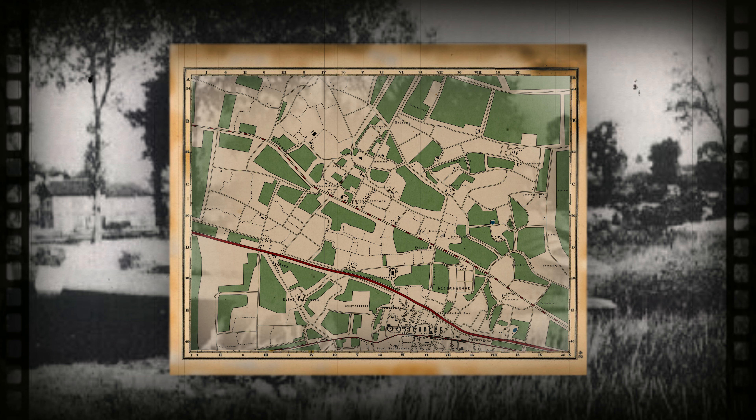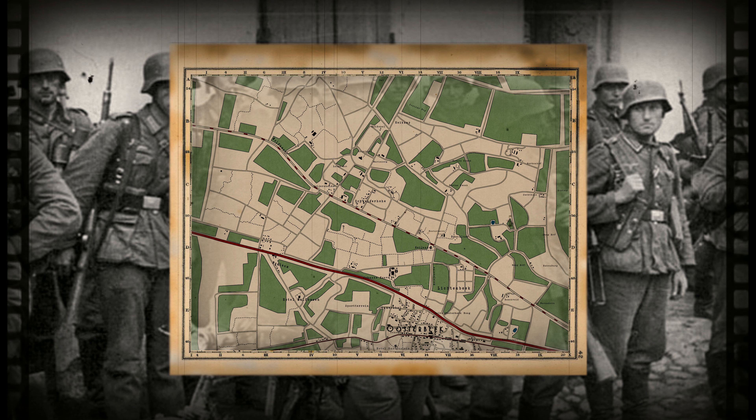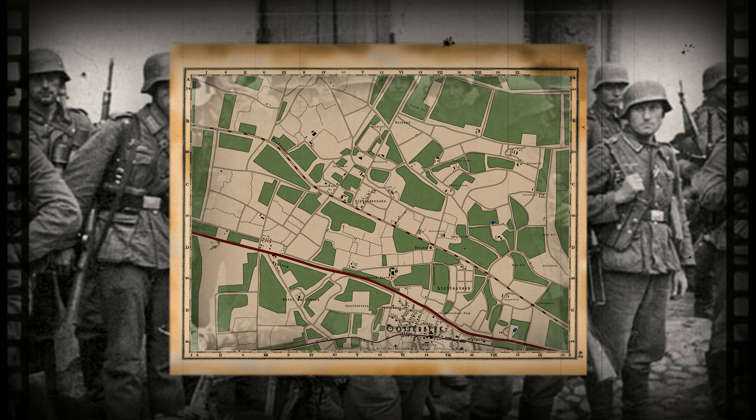Headquarters intelligence reports have stated that the Dutch resistance has a high possibility of being infiltrated. All reports from them have been disregarded. There are no mentions of German armor divisions in the area of Arnhem. Our main opposition will be light infantry.